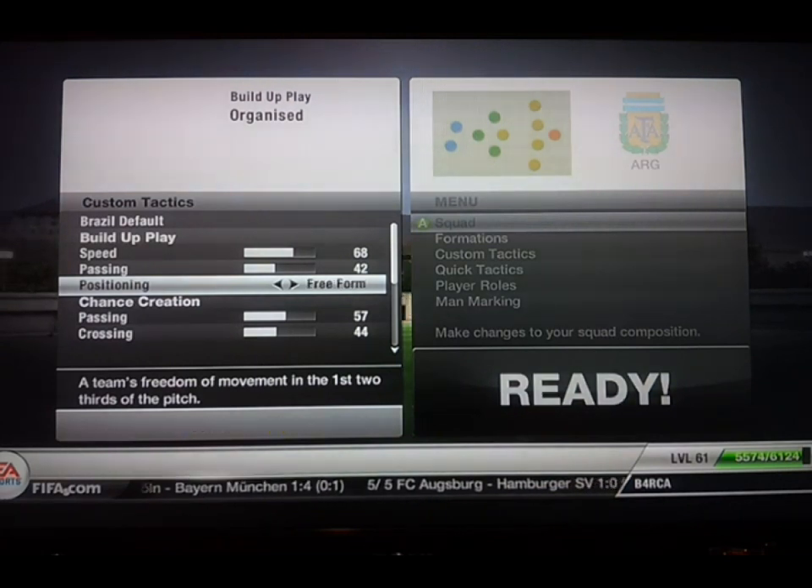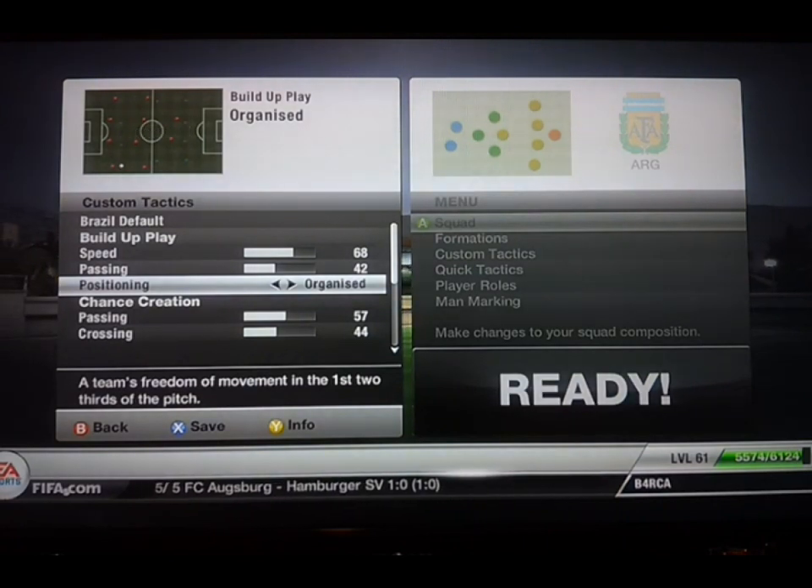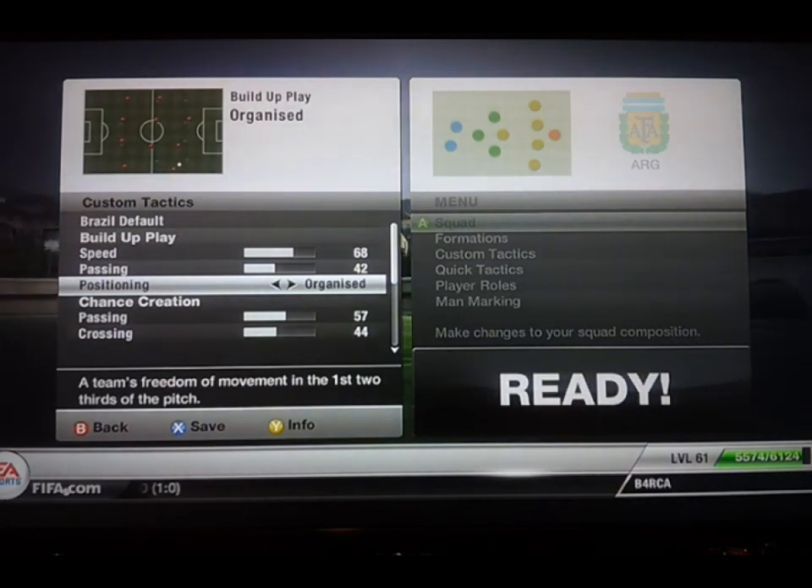Organised and free-form means organised — they stay in their formation shape. So your right-back will stay in right-wing and they'll all pass it around in their positions.